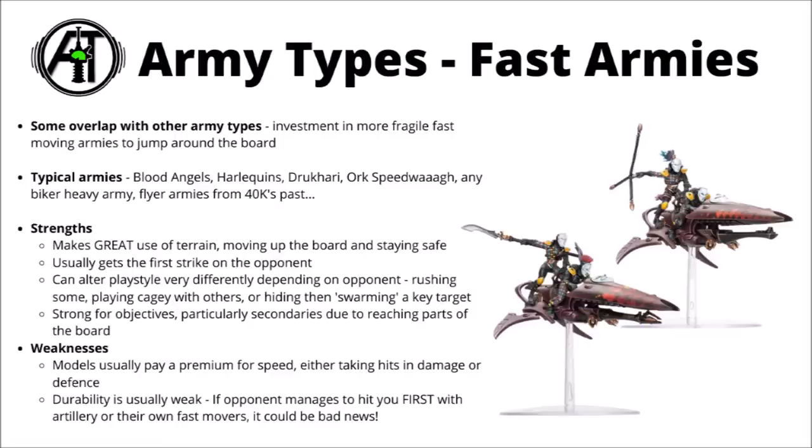Generally, faster armies do tend to be at least fairly strong for objectives and secondaries in particular, due to being able to reach multiple parts of the board very easily. For downsides, the main one is usually that with paying for some very good speed, you're usually taking a hit to either your damage or your durability. In particular, fast units don't tend to be enormously tough, and if the opponent can get some sort of damage on them before they get to hit you, or counter-attack hard, they might well be able to remove some very valuable stuff very easily. If they get line of sight with barrage weapons, deep strikers, or their own fast movers, then you might well be losing some big units and really hampering your game plan.